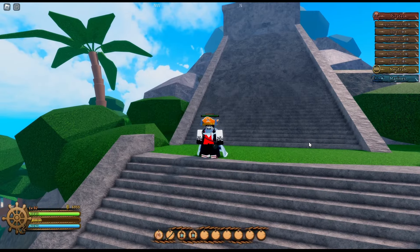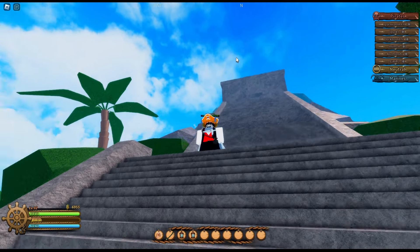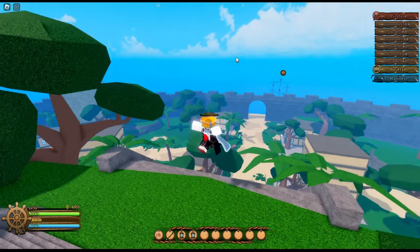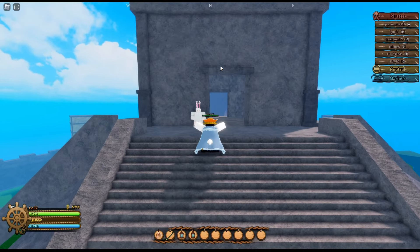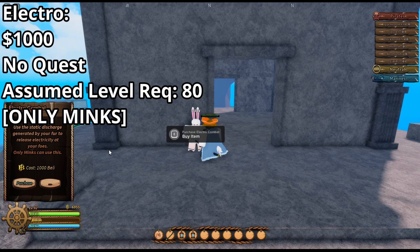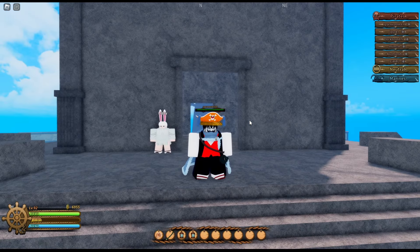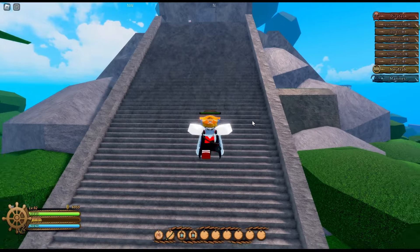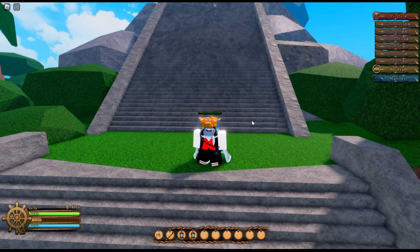We've arrived at Mink Island. Once again, before I show you how to get this fighting style — if there is a level requirement, we're going to assume that it's level 80. To get the fighting style on Mink Island, which is called Electro, you basically just want to come from the dock up to this pyramid thing and talk to this guy. He says 'purchase Electro Combat.' Remember, only Minks can use this — that's one of the quirks of this fighting style. It also costs 1000 belly, just like Blackleg. So those first two fighting styles you can just straight up buy. But next, I'm going to be showing you one sword style, which you actually have to do a quest for, and you also have to navigate to get to the island for it.